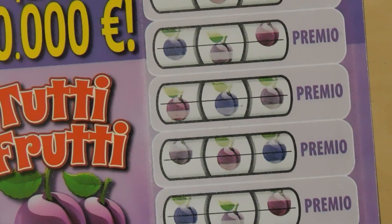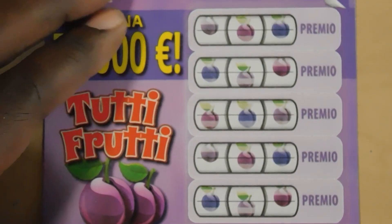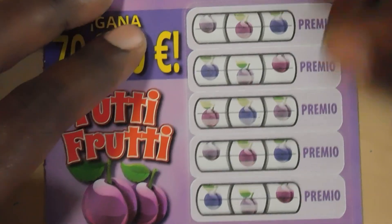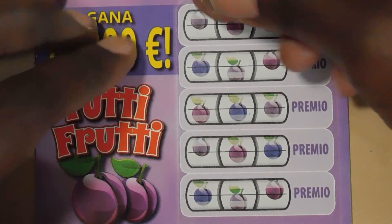Let's move on to the next game, which is Tutti Frutti. This is ticket number 34. You match three symbols and win the prize shown. This is also a two euro game and you can win up to 70,000 euros.